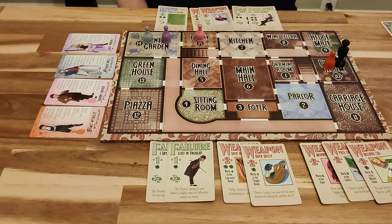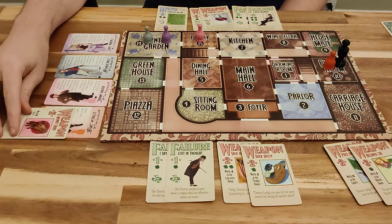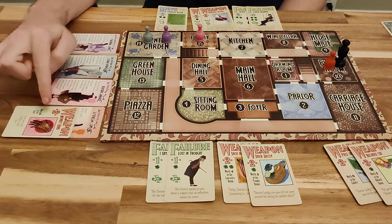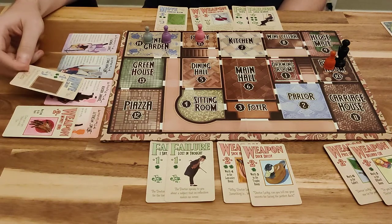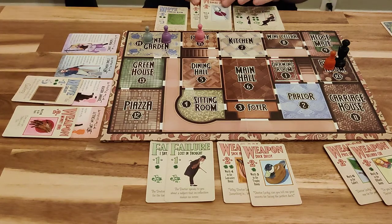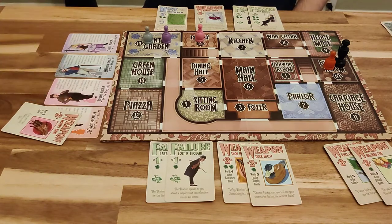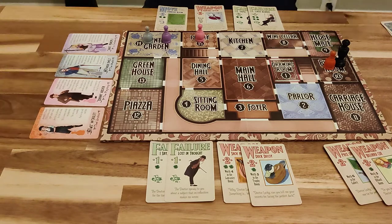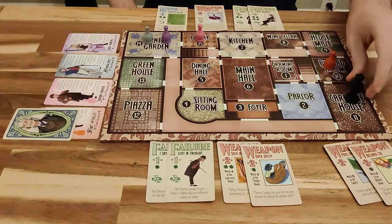Dr. moves up, now activating orange, and orange will attack with one of the weapons they had — natural strength one plus two, so that's a three. Pink and gray contribute to the defense: two clovers plus one clover — three clovers in total. The attack is defeated, so orange gains a strength and the doctor moves on.